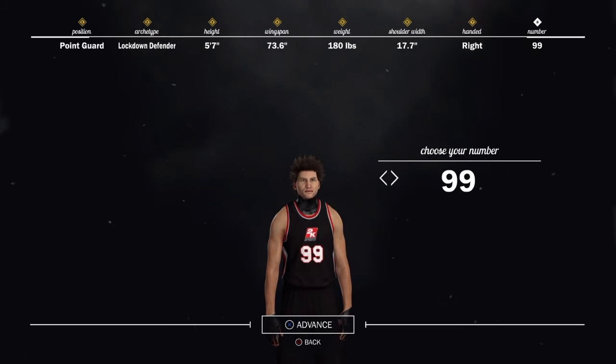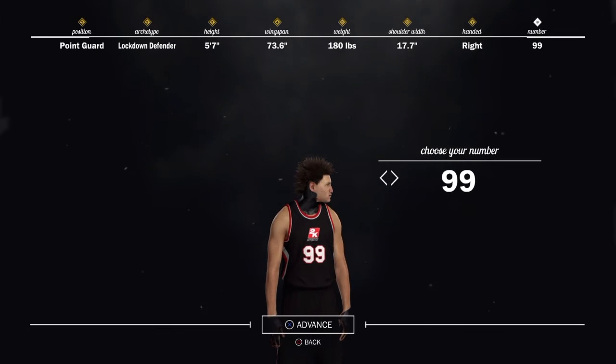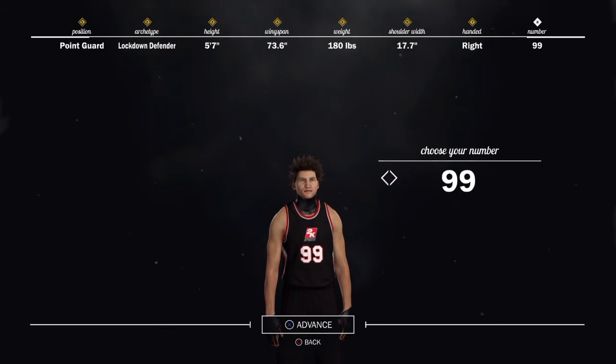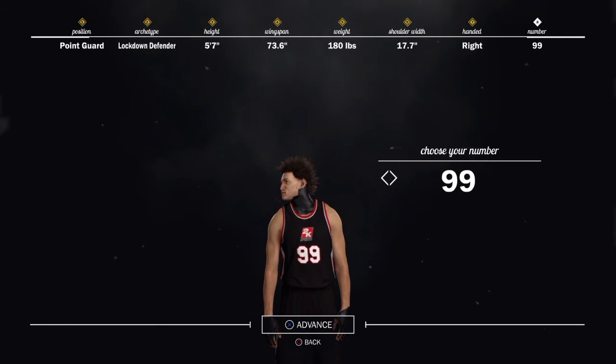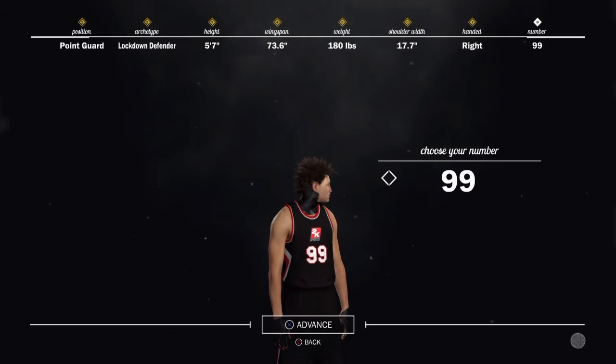This is the best player build for NBA 2K17. I am not joking, bro. This is the best player build. I'm telling you, the best cheese, man. The best build, everything, man. Look at the little point guard lockdown defender: five-seven, 73.6 wingspan, 180 pounds, 17.7 shoulder width, right-handed, and a number 99 — if you put his number on 99, you'll be a 99, guaranteed.